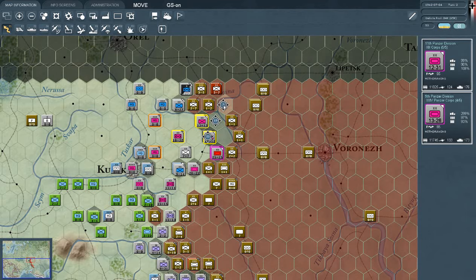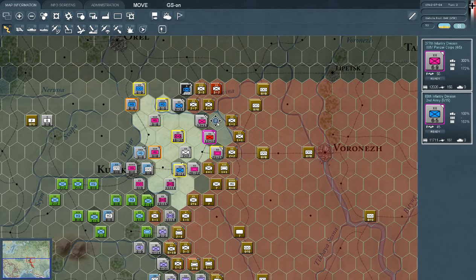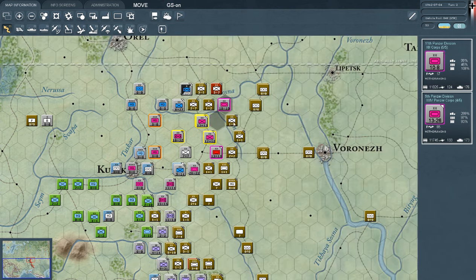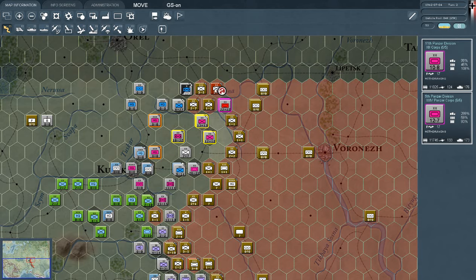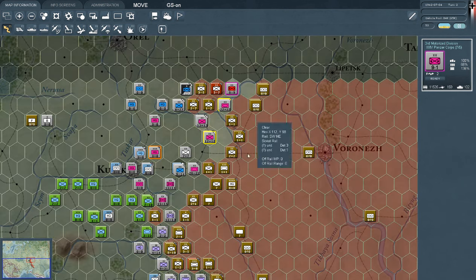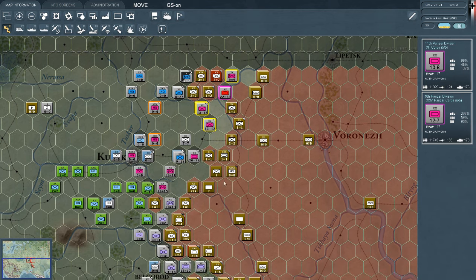Look at that — we can use this option now for maneuvering into that corner. That was really good news. We use our tank units for that, and then we have them in a pocket — these four units in a pocket. I don't mind that at all. We can actually even attack across this river. We have quite a force here, getting the guards units in the rear, which is probably not even that terrible.